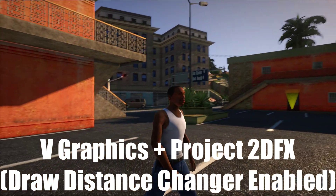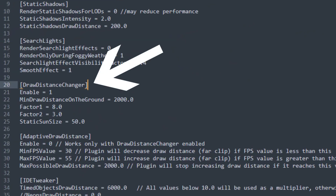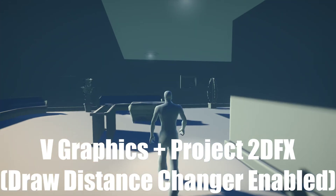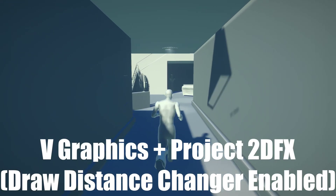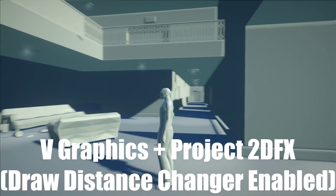So why does this happen? The draw distance changer in Project 2DFX allows users to overwrite the far clip value inside the timecyc file, and also alters the far clip depending on the player's height from the ground. However, when in interiors, the draw distance changer in Project 2DFX seems to set the far clip to a very low value — so low that it causes the fog in some ENBs to bug out, causing everything in the interior to have this white texture issue.